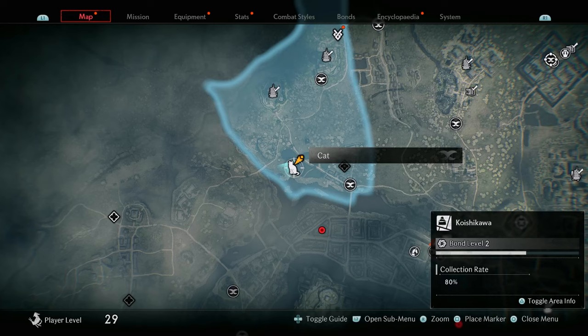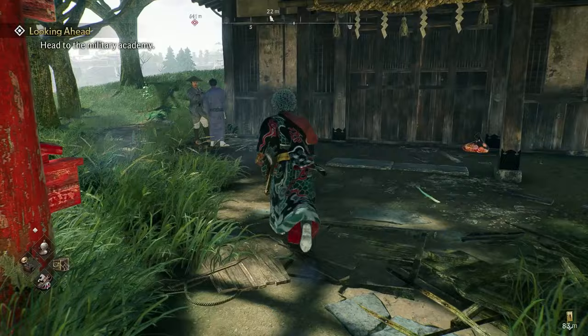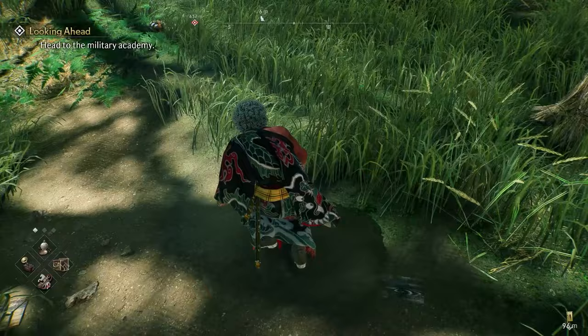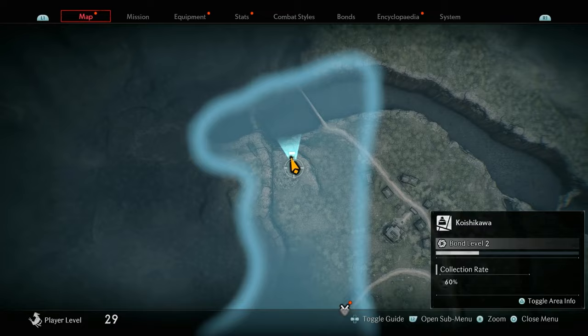The following collectible is a Cat, which can be found at this location. Start from over here where the road is — you'll see this temple area. Be careful: once you walk past this red part, you want to crouch because this is going to be a sleeping cat. But if you look closely, the cat is right over here. Go ahead and pet the cat. The next collectible is a Shrine, which can be found at this location right at the top of the Koishikawa area. Once you're here, go up to the Shrine and pray at it.